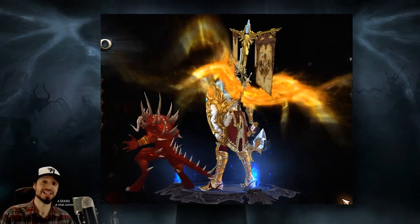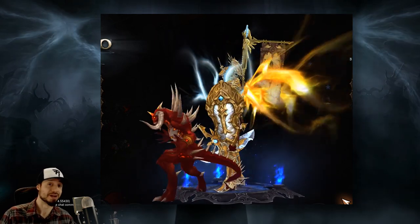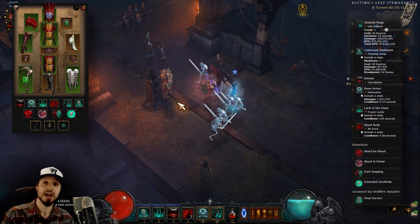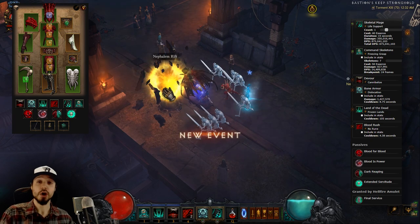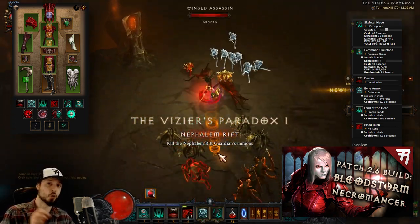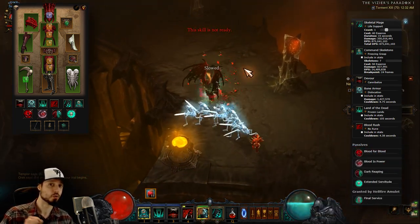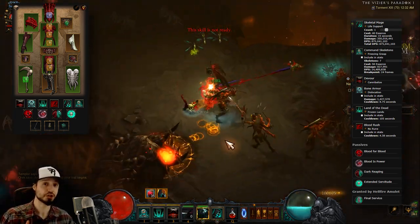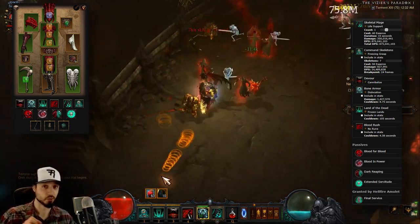Hey folks, this is Riker with a Diablo 3 patch 2.6.4 Season 16 Necromancer Build Guide. Now with the Season 16 starter set for Necromancer being Tragul, what we'll present here is a Tragul speed build. We already have a build guide that still applies for a Greater Rift pushing build using the Tragul set and Corpse Lance. This will instead be a build for doing speed T13 rifts. Season 16 is the Season of Grandeur — everyone gets a free Ring of Royal Grandeur. However, if you're not playing Season 16, we'll explain how to adapt this to still run this build.